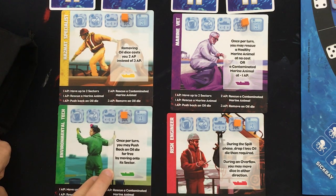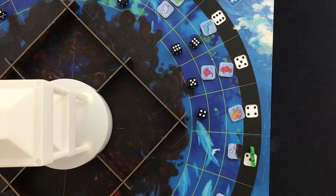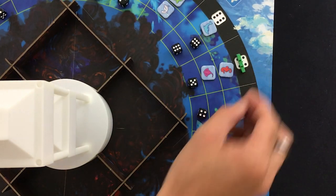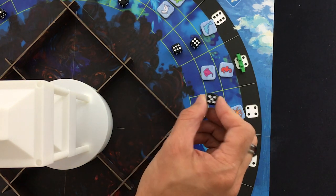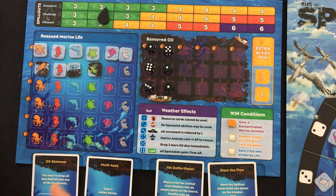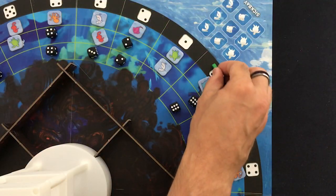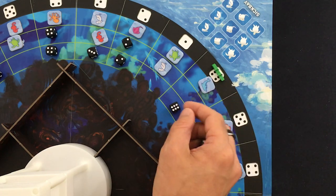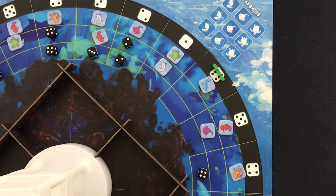Our environmental tech has her free oil push. She's starting to get into some nasty areas. She moves one, then removes oil entirely for two, three, four — her last three action points — because that's the victory condition we're furthest from, and it gets us a cube. Using multitask again gives her two more actions: she uses her free push, and for her second bonus action pushes again. Finally we have one person in the part of the board that needs it.